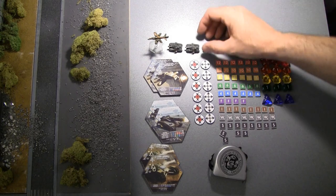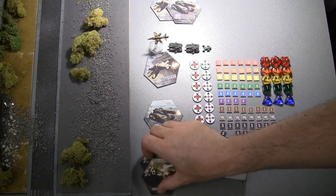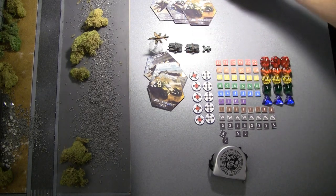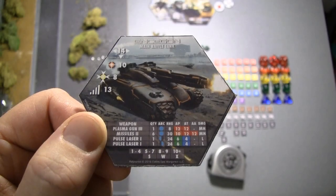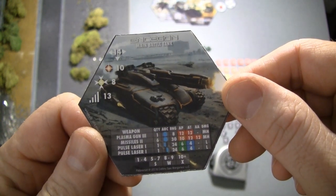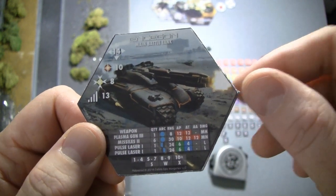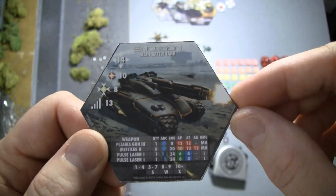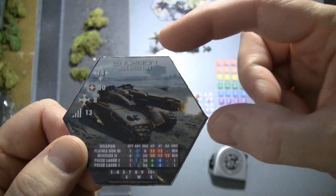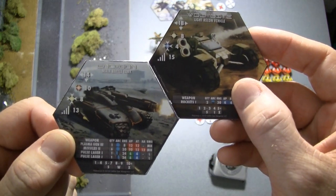Each player will separate the miniatures out and take tiles corresponding to those miniatures. The orders tokens can also be split apart. Let's take a quick look at the combatant tile — this tile is the core of the game. This tells you everything you need to know about a unit that's in play. Combatants are represented by these tiles, so you may have multiple identical combatants represented by a single unit. The units are then arranged together — that's why they're hexagonal — in order to form battle groups.